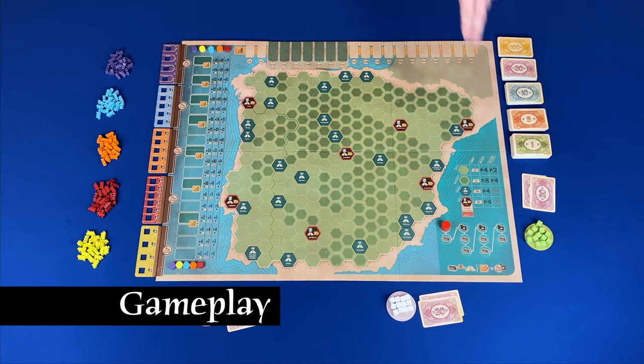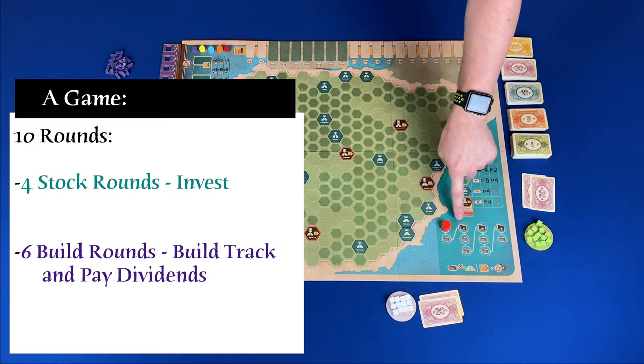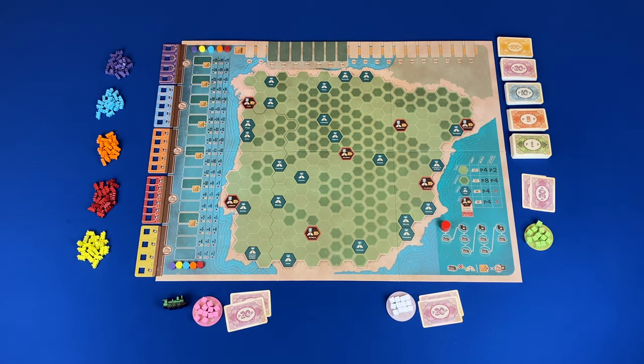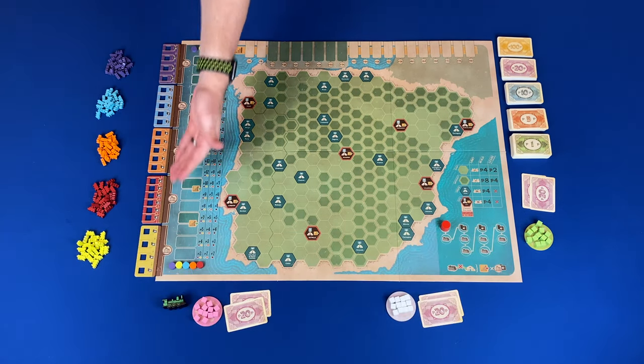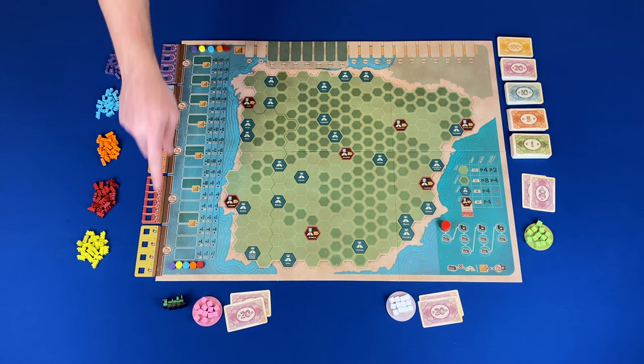Now let's take a look at the gameplay. A game consists of 10 total rounds — four of those rounds are stock rounds where players start or invest in railroads, and six of those rounds are build rounds where you will build track on the map and gain dividends. In a stock round, in priority deal order going clockwise, you can either invest in a railroad or pass. You will continue going around until all players pass consecutively, at which point the first player that passed in the consecutive order will get the priority deal marker.